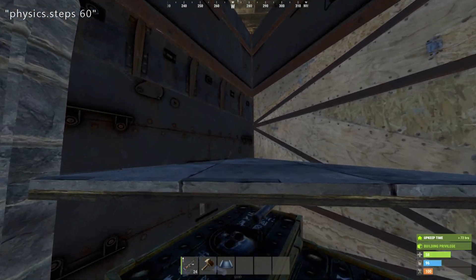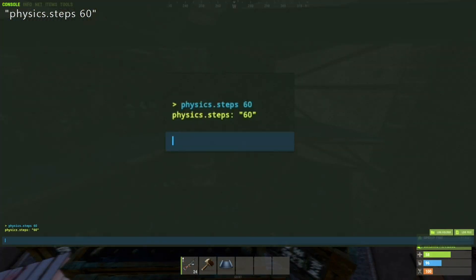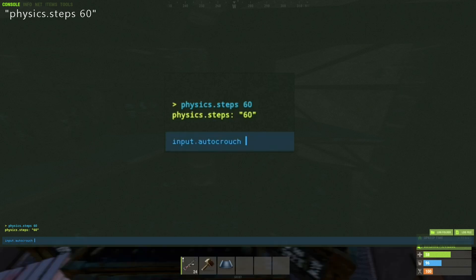And if it still isn't perfect for you, add this command, which makes your model crouch whenever its head touches something, making all sorts of jumps in Rust even easier.